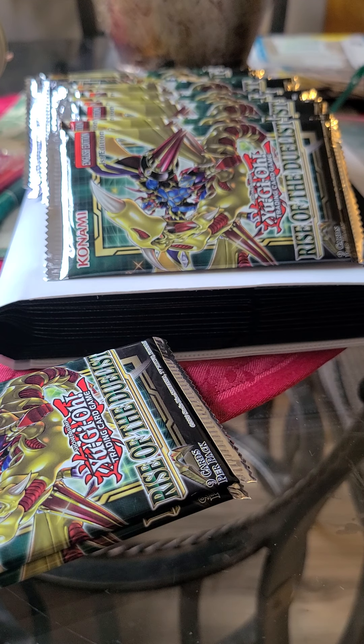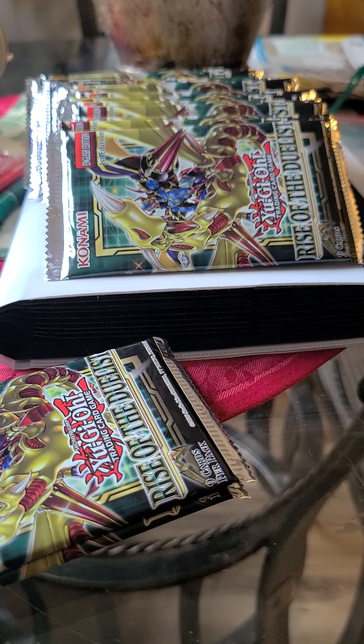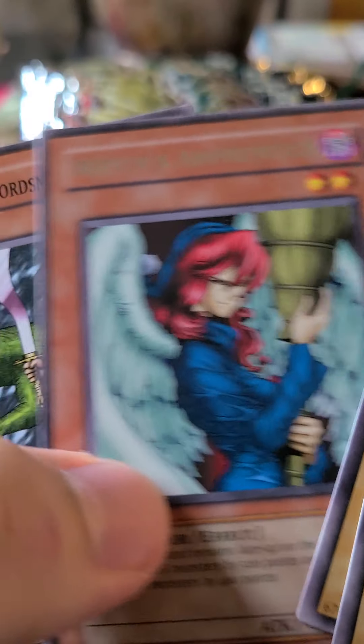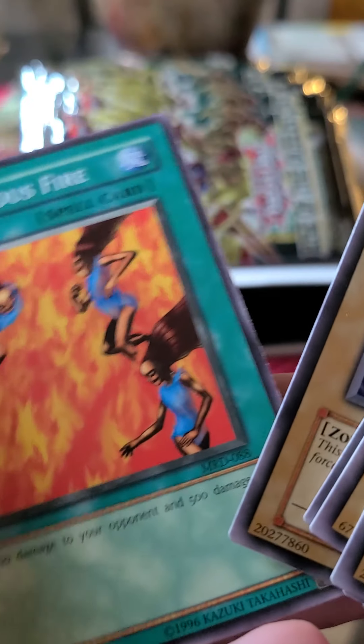Before we get into the Yugi and Kaiba packs, let's see what's inside the mystery pack. We got Armored Ninjutsu Art of Freezing as the rare card that comes with the pack. And from the pack itself: Doma the Angel of Silence, Ruku Shin, Powered Crawling Dragon, The Mortal of Thunder which is Apprentice, the Little Swordsman of Isle, Lava Battleguard, Armored Zombie, and Tremendous Fire.